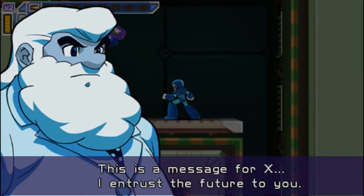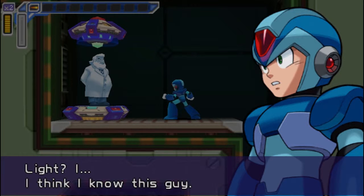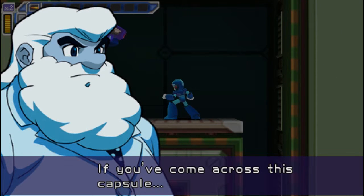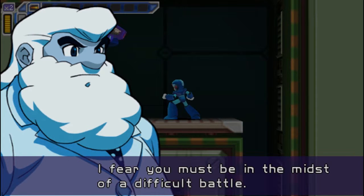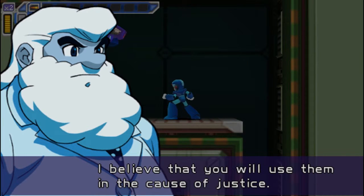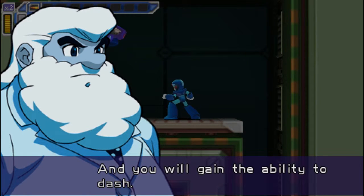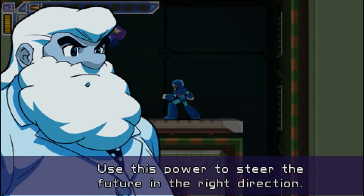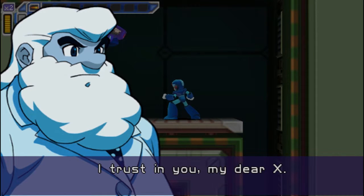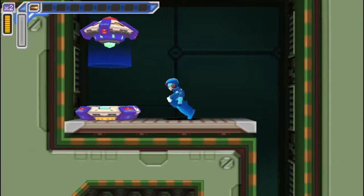More voice acting. That's a message for X. I'd entrust the future to you. Light? I think I know this guy. If you've come across this castle, I fear you must be in the midst of a difficult battle. I have left four powers for you to inherit. I believe that you will use them in the cause of justice. Here you will find the foot parts. Equip the parts you find in this castle and you will gain the ability to dash. Use this power to steer the future in the right direction. I trust in you, my dear X. Dash boots to steer the future. Gotcha, Doc. That sounds reasonable.